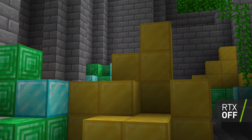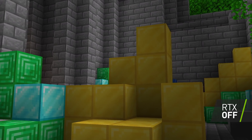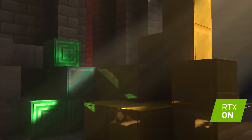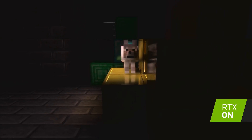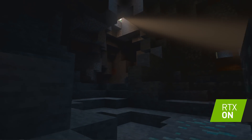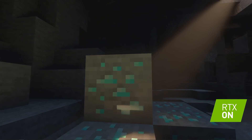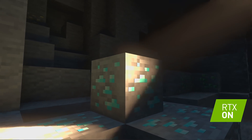In normal Minecraft, a block of gold just appears yellow. But with ray tracing turned on, you really get to see the specular highlight, you get to see the reflection, you can even see a mob reflected in it. When light catches ore deep in a cave and you see its diamond, you get that rush of excitement in a way you haven't had before.